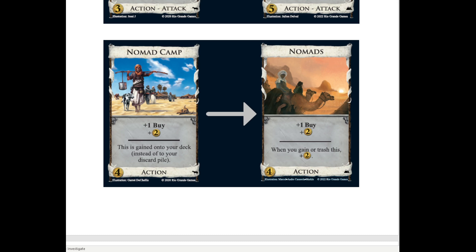I'm going to make a comment about the art - it looks a lot like the art from, I think it's Desert Guides, or maybe it's Camel Train. Let's talk about the card. So plus a buy, plus 2 money - fine, not exciting. When you gain or trash it, plus 2 money - also fine, not exciting.